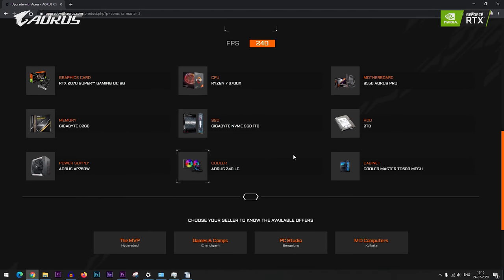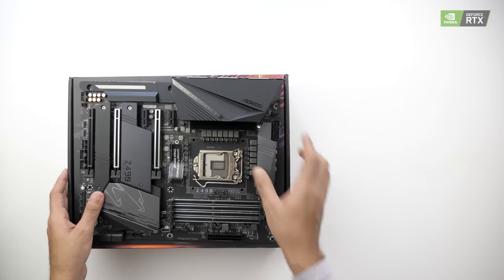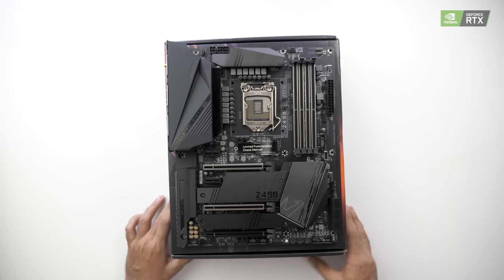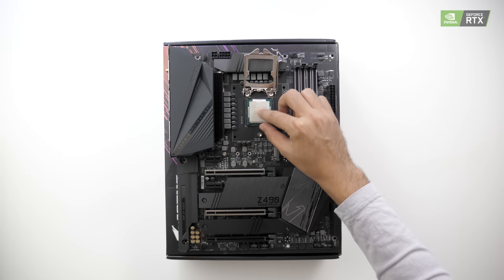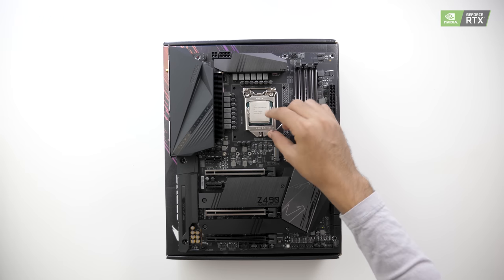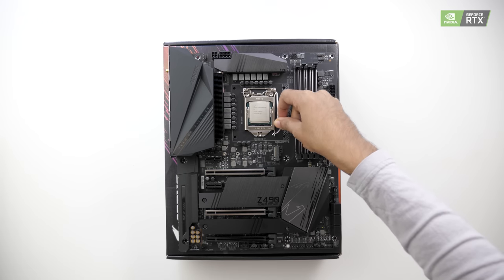Now let's get to the PC building part. First, let's open up the motherboard and put it on the box. The first thing we are going to install is the processor — the i7-10700K. Align the triangles and simply place the processor inside. You may have to use a little bit of force, but not too much. Aligning the triangle is very important here.